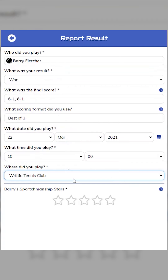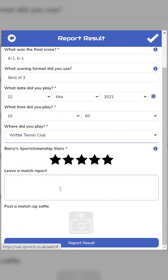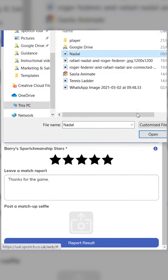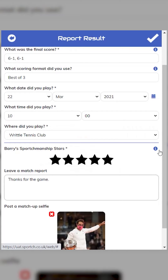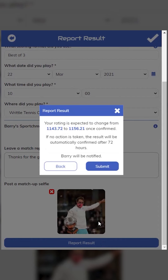Select where you played, then rate your opponent's sportsmanship — did they turn up on time, were they polite and did they keep their cool? Leave a match report if you wish, and why not post a selfie with your opponent? Either player can report the result, but the other player will get three days to review and confirm.